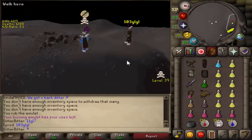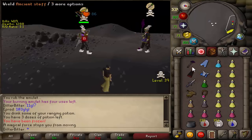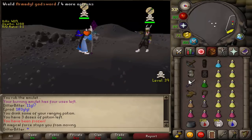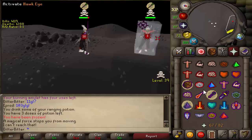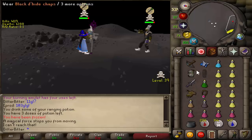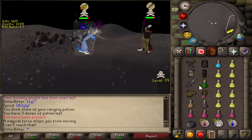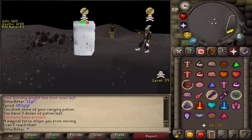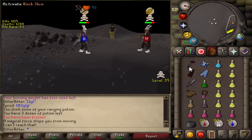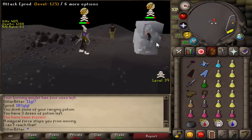Shield shield shield! Good luck brother. We got a fight versus this guy — E-prod with the ancient book, no tank shield, interesting. We're probably going to die because we're honestly so bad. Mage there, got the freeze. I want to get rid of this burning amulet but I don't have a charged glory. I guess if I kill this guy I don't need one because I'll get his.